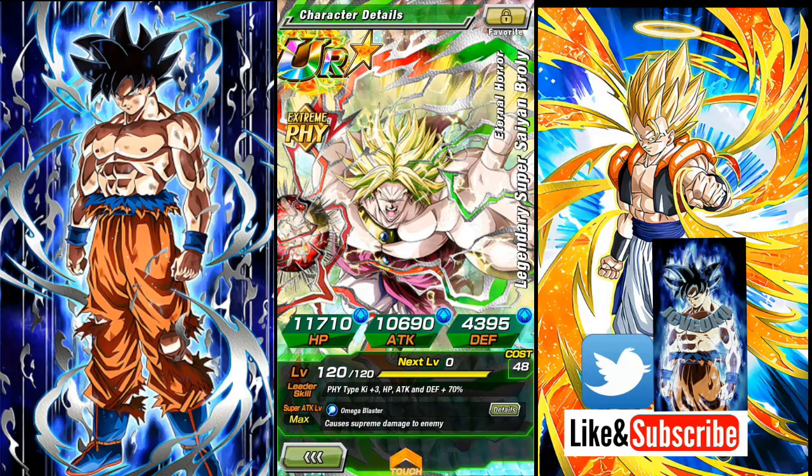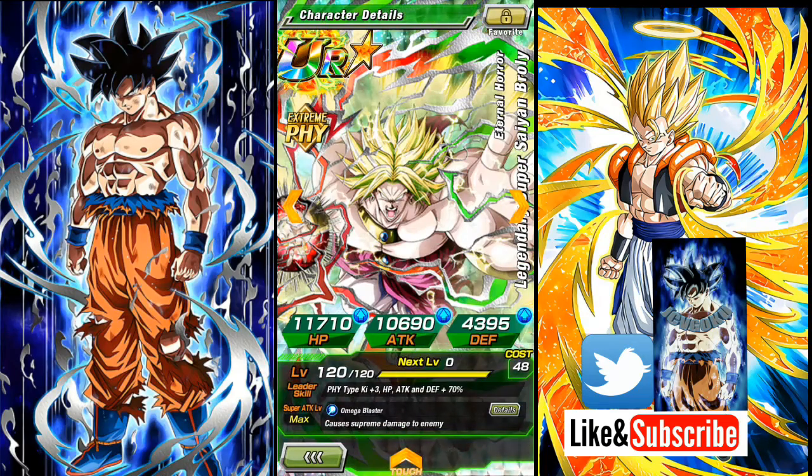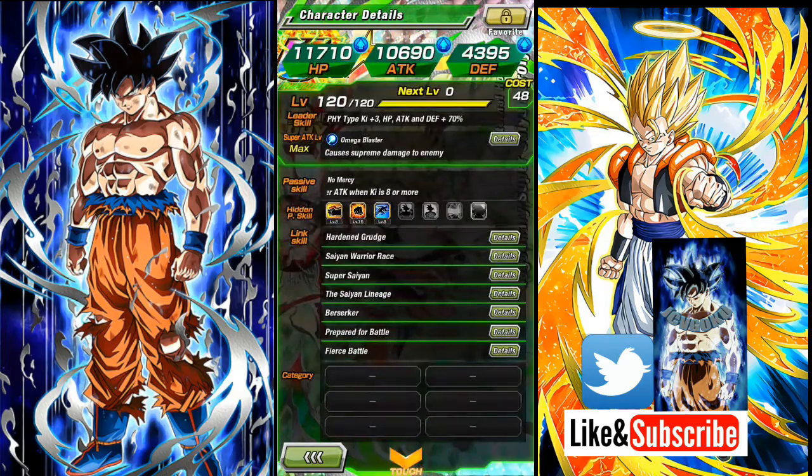And next we got the god leader — Broly, the old god leader — which a lot of people don't like. But I think he's pretty cool. When I first got him I used him quite a bit, and I did put some in the dupe system. He has the potential to be 100% rainbow, but I don't see myself doing that just yet because there are a lot of better units coming out soon, and I need to save the orbs.